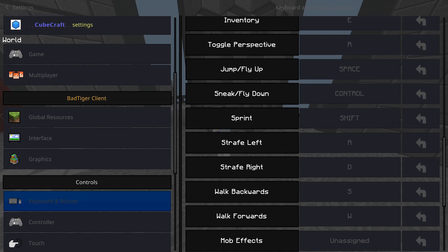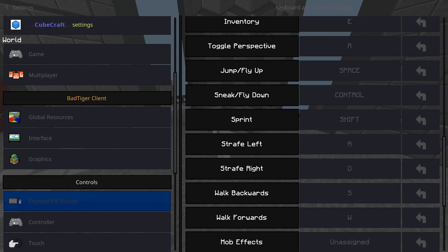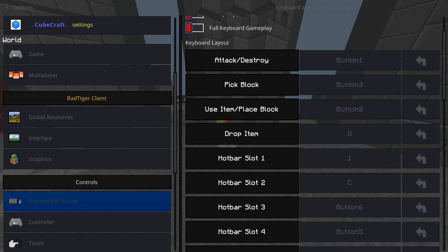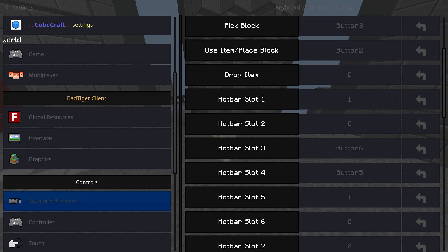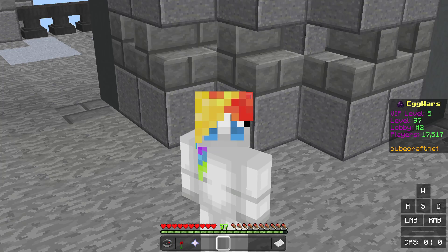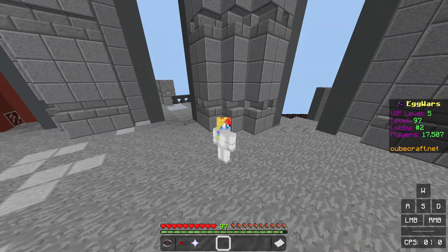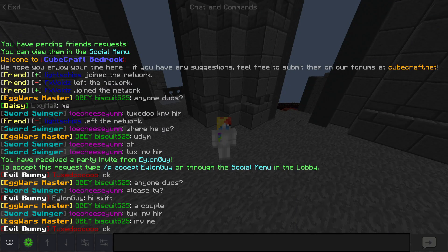If you want to see my certain controls you can just pause the video. I think the only special things are — hotkeys are pretty normal, but 5 and 6 are my mouse buttons. I have a couple of mouse buttons and use them for all that. So if you don't have a mouse with mouse buttons, just replace those with F and R. F is zoom, R is third person and all that.